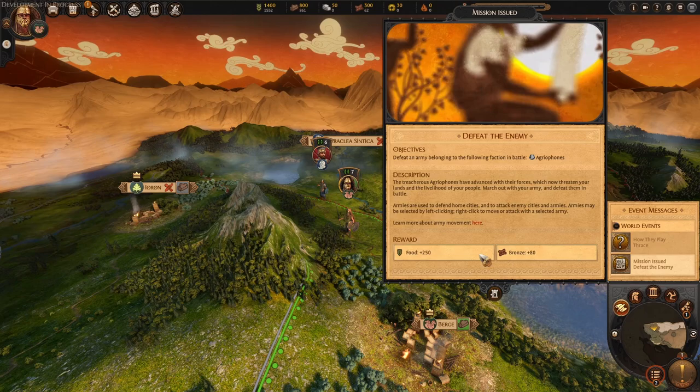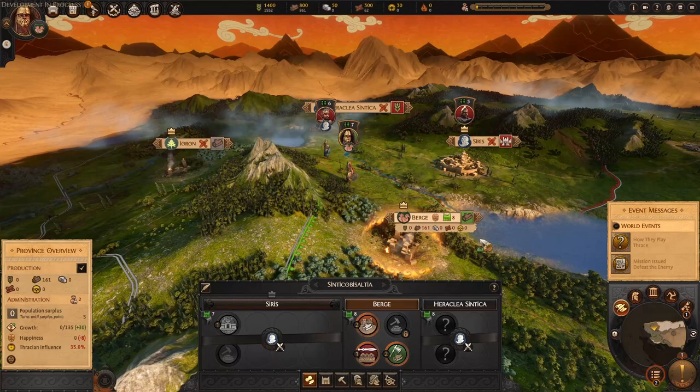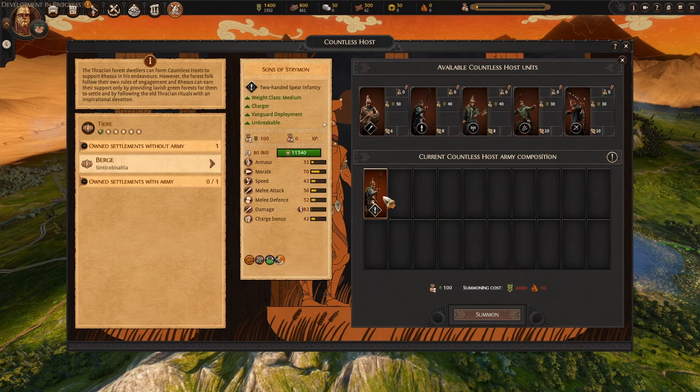That's our little flyby intro, and our early mission is to defeat the army in front of us. We start out with Berga — it's a wood county, so this will be where we can get Countless Hosts. This is our first faction unique mechanic, and it requires us to have forest counties where we can summon these host armies. Currently we have a settlement without an army, Berga, and we can create our own army.